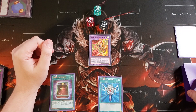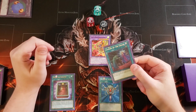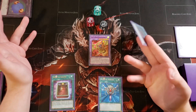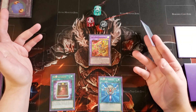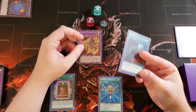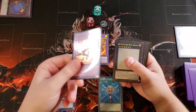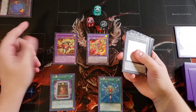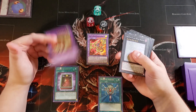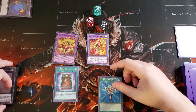If we had drawn going second, we would have drawn into a copy of Called by the Grave, which basically would have protected us from being hand-trapped. But at the same time, we didn't really search at all, so there wasn't really room for them to use that. If I was going second, I would not have summoned Gaia the Magical Knight — I would have summoned Sky Galloping Gaia to get that search, flip my opponent's monsters face down, and go in for game.